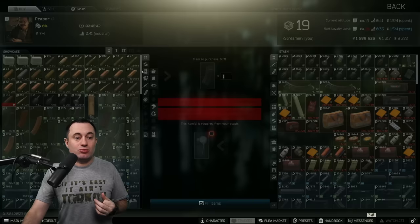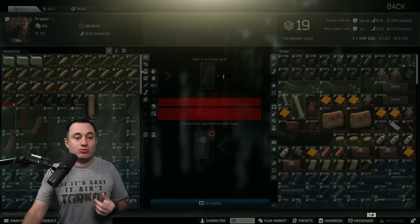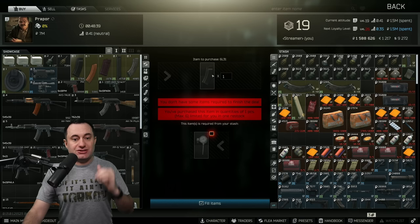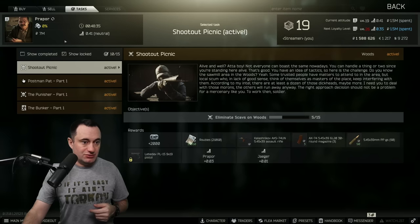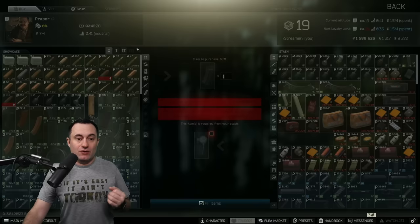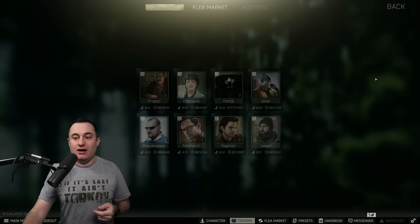You can either get to level 15 and buy it off the flea market for a lot of money, as you can see there. Or you can get Jaeger's task Ice Cream Cones done, which requires you to turn in three of these found-in-raid mags. You gotta turn in three of these 60-round mags, and then it unlocks the barter for him — which is how I've got this one.